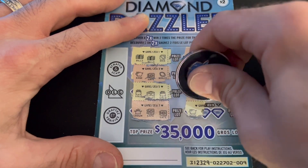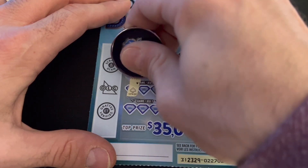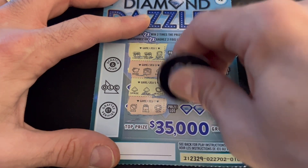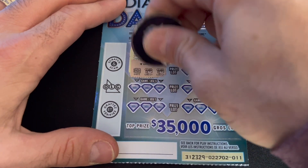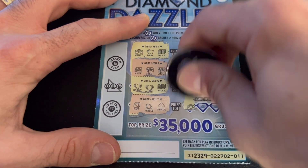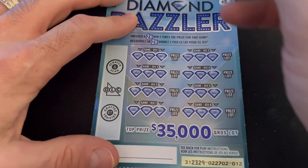I did find the 2x once, but it was a 2x at $2. Chest, chest, purse — nope. Spade, spade, necklace. Dice, pot, gem — nothing there. Two necklaces and a coin. Very similar looking though — two banks and a crown, and two gems and a pot of gold. No 2x found yet, and we are on the 13th ticket of 50.